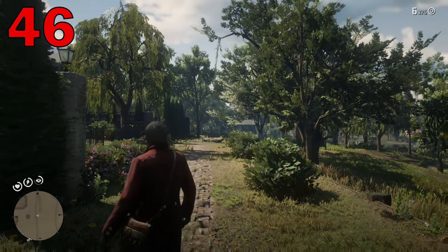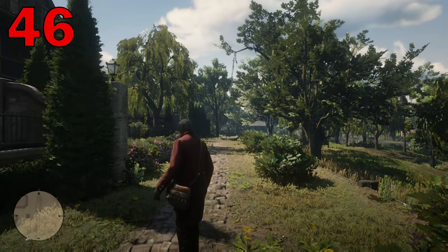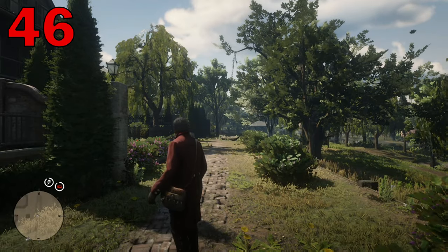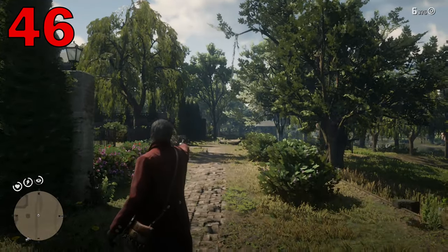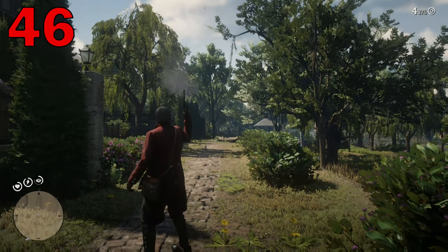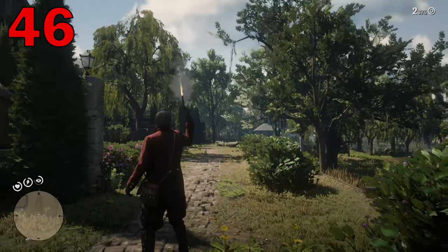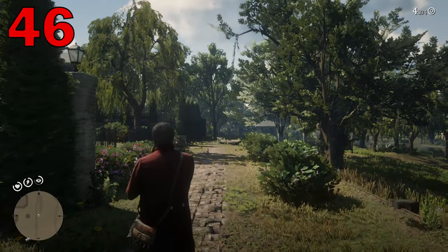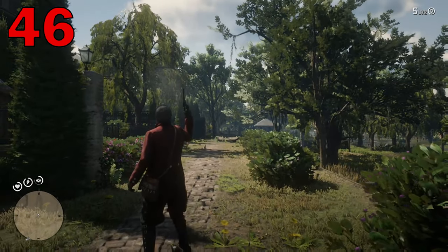Sometimes it can be good to let people know you're serious. You can give people and animals a bit of a scare or intimidate them by firing a warning shot up in the air. To do this, just push up on the D-pad when you're aimed with your gun, then pull the trigger. This is also a great way to scare some birds out of some bushes for hunting.